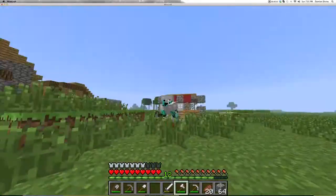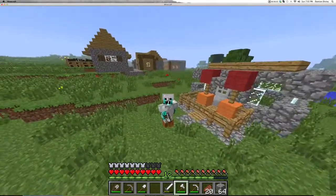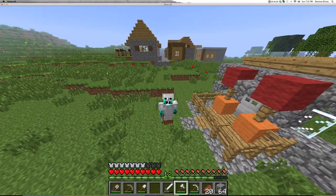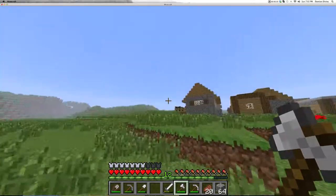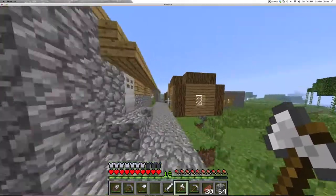Guys, this is Dropsaloth with episode 6 of my Let's Play, where I built a nice cosy little house — looks all very cosy — and I'm living in a village. It is good. It's a good life. I've got cows, I've got sheep, I've got villagers to keep me company.